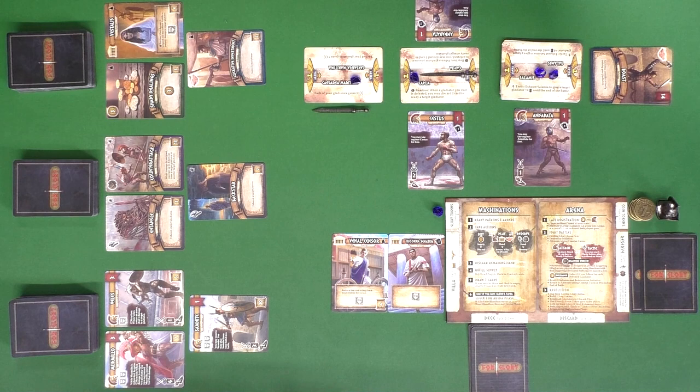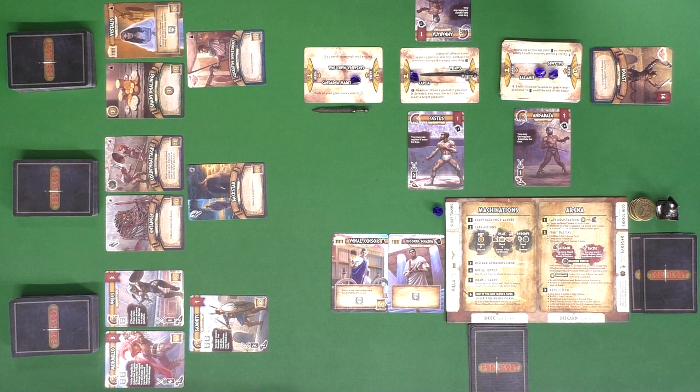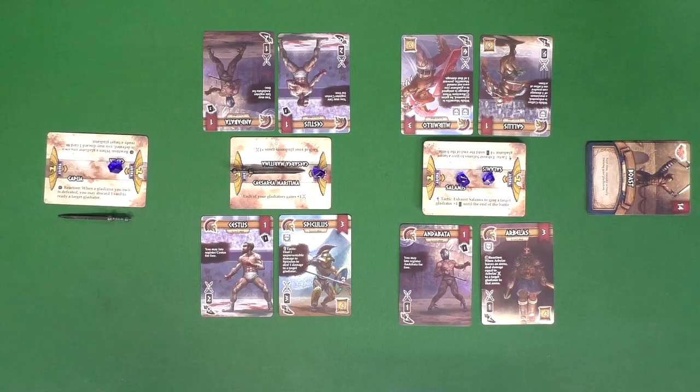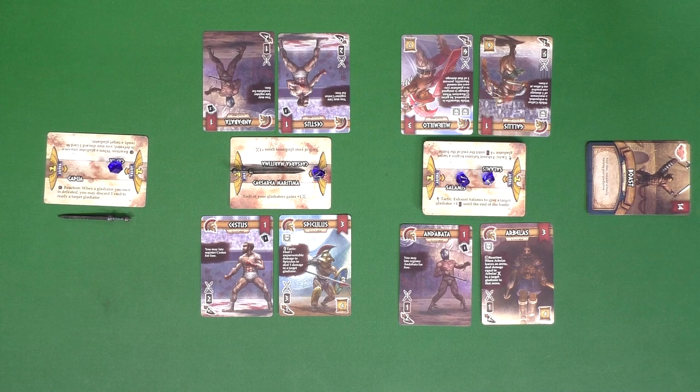Gladiators are really important because that's how you're actually going to win the game. When you draw a gladiator after buying one, you place them into one of three arenas — two fleeting glory arenas and one lasting glory arena on the far end. One of the two players will always have the helmet piece known as the crowd's favor, either for going second or for having fewer glory than the other player. It's at the end of that player's turn that they check to see if the arena phase is triggered.